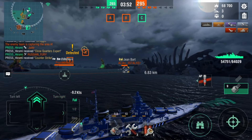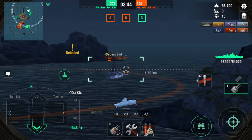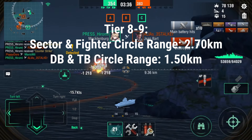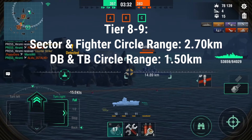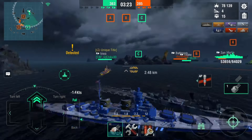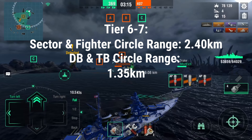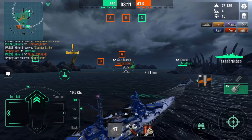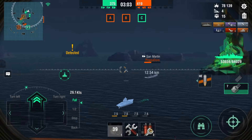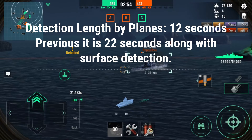We've only talked about tier 10 sector and circle detection range — what about lower tiers? They make it easier because spotting range is decreased. For tier 8 and 9, torpedo bomber and dive bomber sector range and fighter circle range is 2.70km, while dive bomber and torpedo bomber circle range remains 1.5km. At tier 6 and 7, where most of the action happens, sector and fighter circle range is 2.4km and dive bomber/torpedo bomber circle range is 1.35km. For tier 4 and 5, with no fighters, sector range is 2.1km and circle range is 1.20km. Also, plane detection time is reduced to 12 seconds instead of 22 seconds.